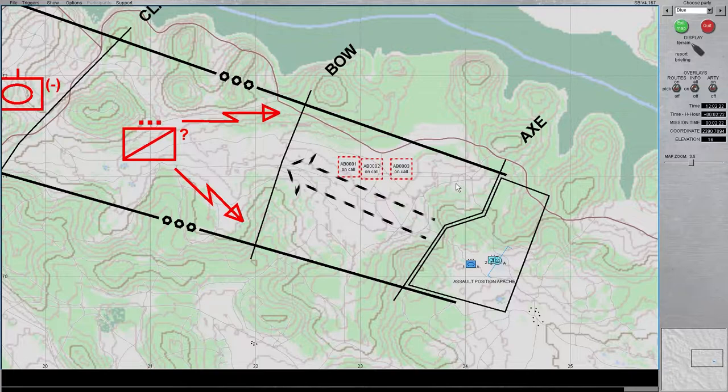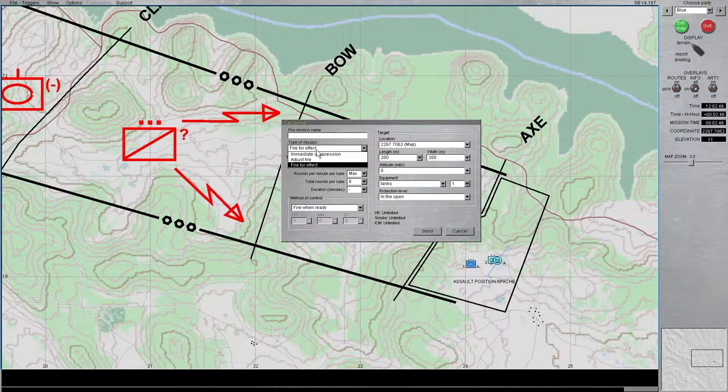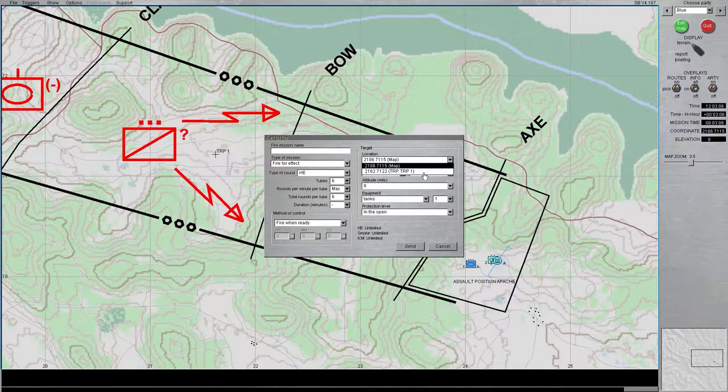Starting with field artillery, you're looking at about 2 minutes and 45 seconds from when you call the fire mission to when it splashes. To call a fire mission, right-click on the coordinates, go to New Artillery Call, and select HE. Once that's up, go into the Call for Fire portion. There are different types of missions — Fire for a Fact is the default one and will work fine. You can also specify a target reference point such as TRP-1 and then select it from the location dropdown.